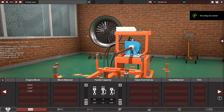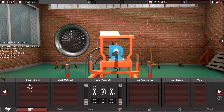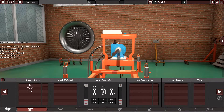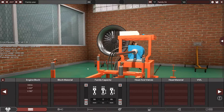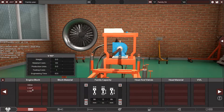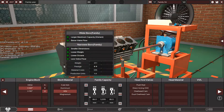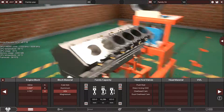Hello guys, welcome back to another requested video. Someone requested a high-torque engine. I already did a V12 truck engine that produced a lot of torque, and let's try making that again in this new version of the game after the update. We start with V60 degrees, 12 cylinders, aluminum silicon to make it lighter, and large displacement — I'm going to make a torque engine.